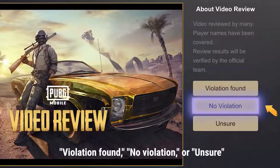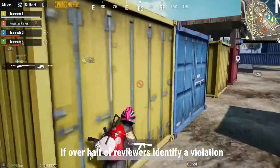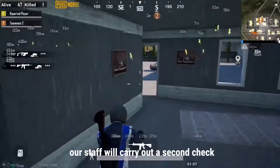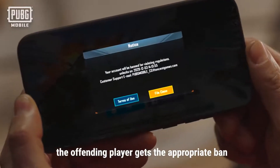Violation found, no violation, or unsure. If over half of reviewers identify a violation, our staff will carry out a second check. As soon as we confirm a violation, the offending player gets the appropriate ban.